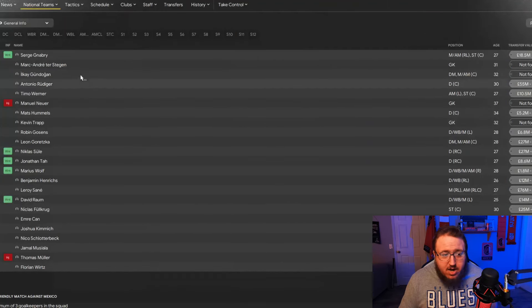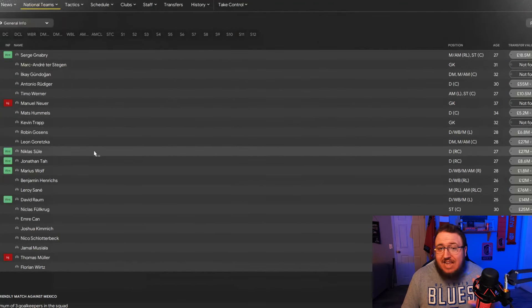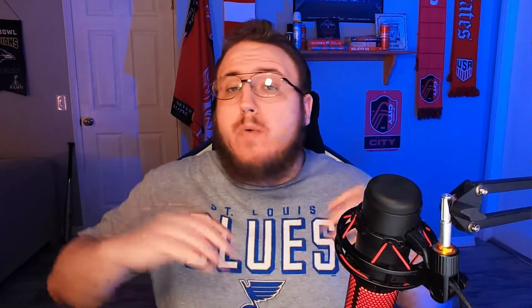As we can see here, everyone is a legitimate real player — not the greyed-out players for Germany — and it's the same thing for Japan. So if you're wanting to add a little bit of realism to your save, the Real Names Fix is definitely one that you need to go and install. Speaking of realism, we're about to get into a couple of mods that add a lot of realism to your saves.